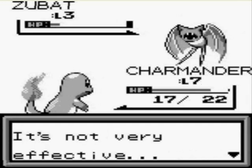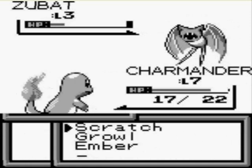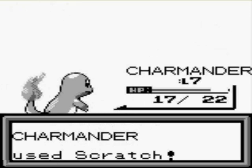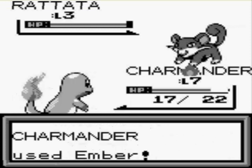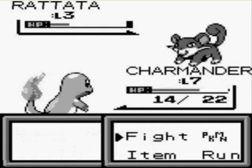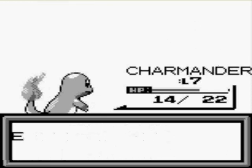I was sort of worried about facing a Zubat at first. Wasn't sure if we were going to have to worry about Supersonic, but then I remembered I don't think Zubat gains Supersonic until about level 9. Don't quote me on that though. I don't remember all of Zubat's moves and I don't usually use them in gameplay. It appears this first trainer is just going to have Rattata and Zubat, so nothing serious.